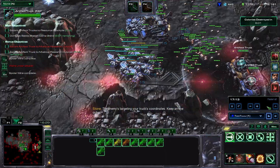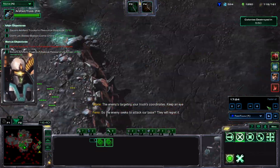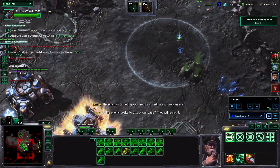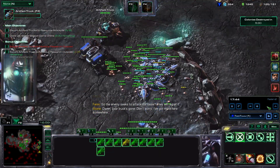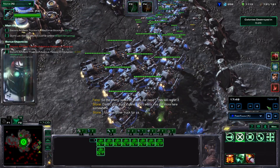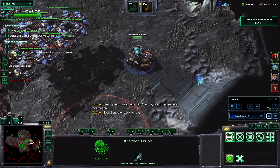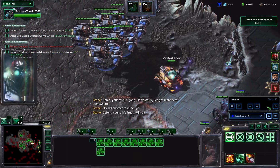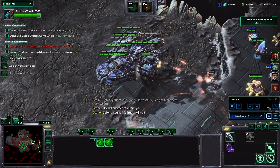I see Kerax — I noticed it's Kerax and he's dead, just like that, he's gone. So let's start clearing. I have about two minutes before the next one. I lost my truck unfortunately because it went the wrong way. So — one control group for the battlecruisers, and then a control group for the truck, and a control group for the vultures.